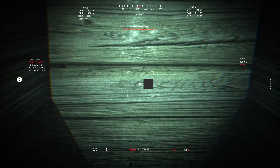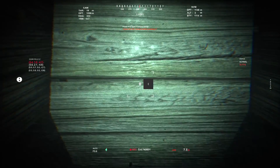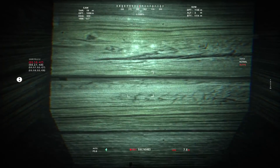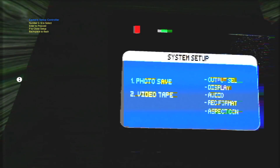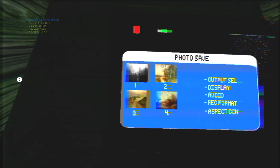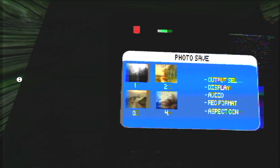Press P to open the camera setup. As I'm hiding from these things — photo save. Anything on the memory? Wonderful. Very pixelated, but yeah, great images. They look like paintings, quite honestly.